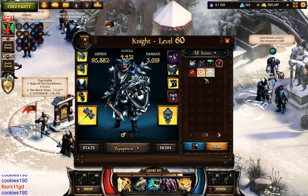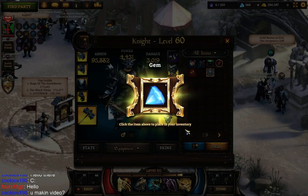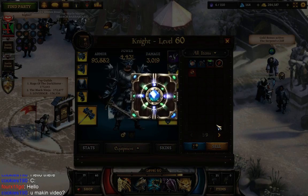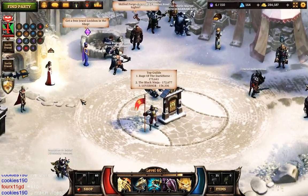Between each level we are opening up the lockboxes to see what we get. Diamonds and divine essence. Back into the next one.